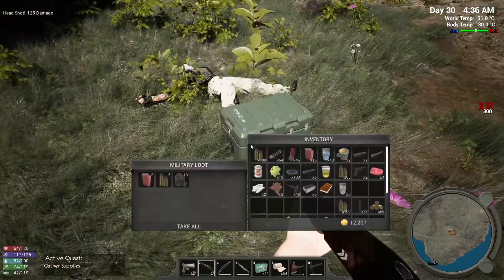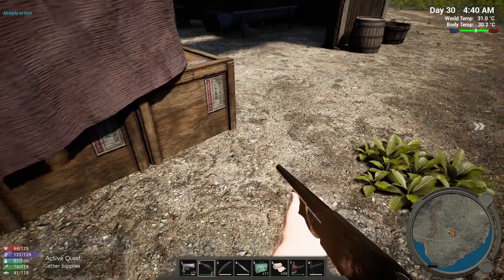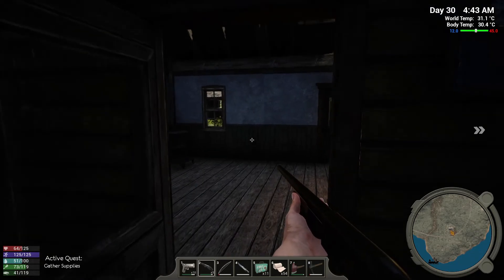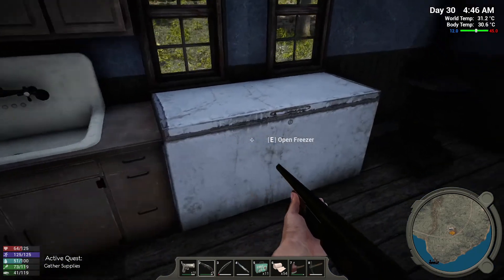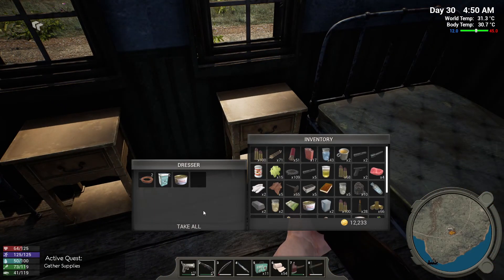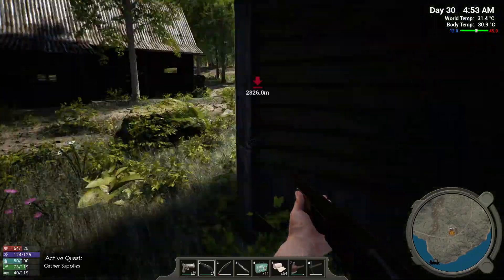Okay, chicken, you are safe. There we go. There should be a loot crate or a supply crate over here. This is just a regular crate, and these look like just regular supplies so far. We'll take that. Nothing here. Okay so there is no crate here.